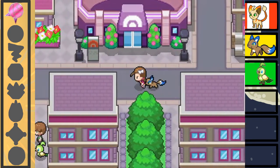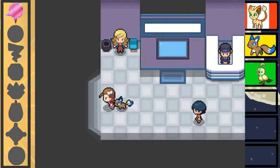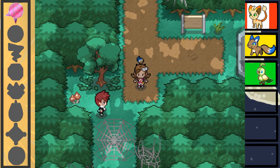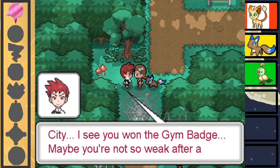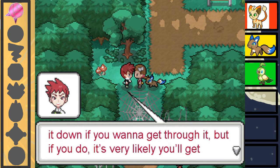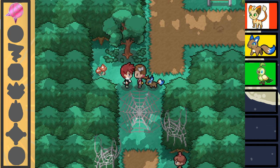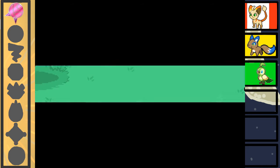Sorry guys, I'm not used to these controls because I haven't played one of these games in a while, so sorry if I keep screwing up. Let's battle you, kid. You won the gym badge — maybe you're not so weak after all. See this web here? It's made by a Spidox. You cut it down to get through it, but if you do, it's very likely you'll get attacked by the Spidox.